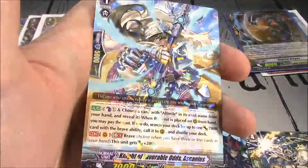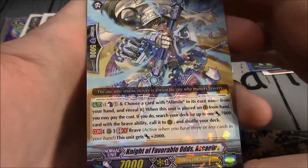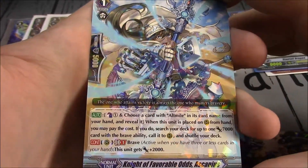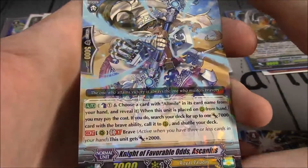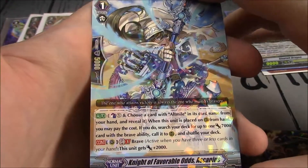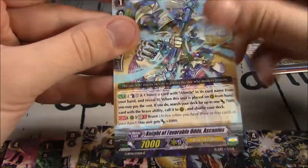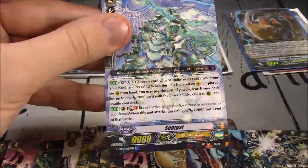Spirit Inviter. Knight of Favorable Odds Ashanias — Counterblast 1 and choose a card with Alt-Mile in its card name from your hand and reveal it. When this unit is placed on Rear Guard from your hand, you may pay the cost; search your deck for up to 1 7k power card with a Brave Ability, call it to Rear Guard and shuffle your deck. This is also a Grade 1 with 7k and Brave — this unit gets plus 2k. So you can call out another one and then you have two 9k boosters when you have Brave.